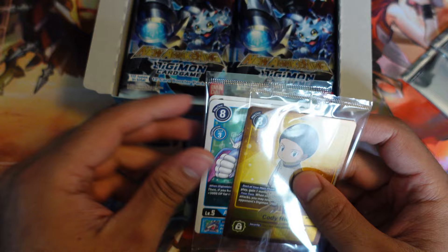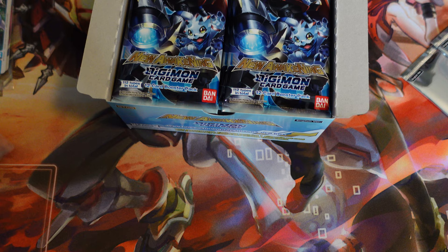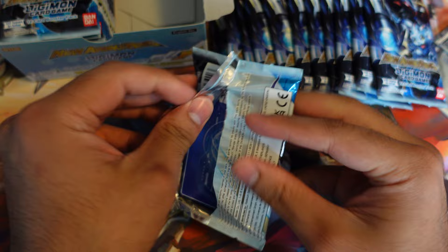So for our box topper we got Cody Hida, and then we also get these Aerovedramon Zero promos — I believe all four Zeros are in the back somewhere, so that's kind of cool. Hopefully what I really want to pull is an Imperial Dramon Paladin Mode for the Secret Rare. I'm not a big fan of Creepymon, so honestly if I don't pull that guy I'm not complaining. But as far as Alt-Arts — of course Black or Greymon, Sheevamon, and also the Armor Alt-Arts look really cool, like Flamedramon, Rapidmon, Magna — I think those are definitely stuff to look out for.